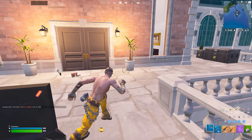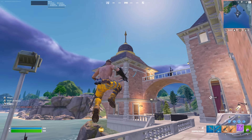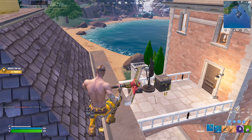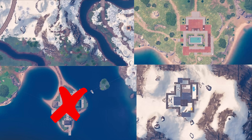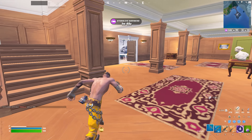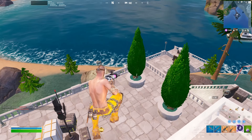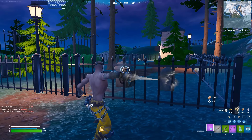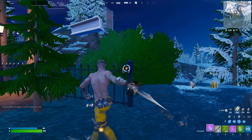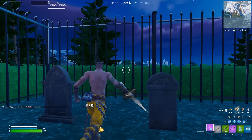The first thing I absolutely need my drop spot to have is metal. Metal is super important, especially in solo cash cup finals when you can't easily kill someone for a refresh. That means the mansion is eliminated — this spot probably has around 200 to 300 metal total, but it's all in small objects which take a really long time to farm, and all the other spots have railings or other things that give metal much faster.